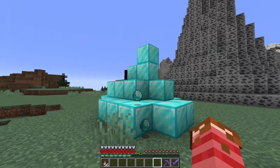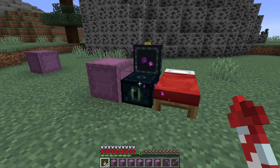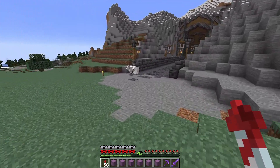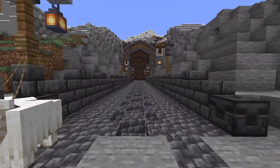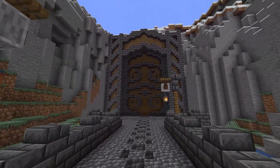We are so so rich now. And that is a lot of copper. But that's not all we've got down in the dwarven mine - no, no, no. We've got an insane amount of resources down there. Also look at this door - I am actually so so in love with it. It's turned out so well. I love it.